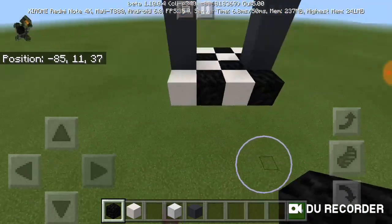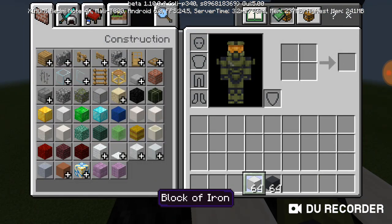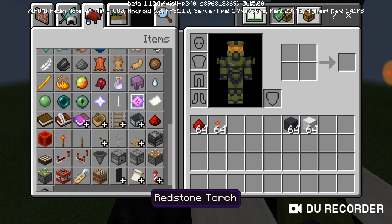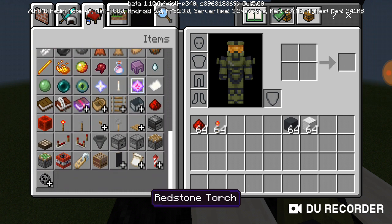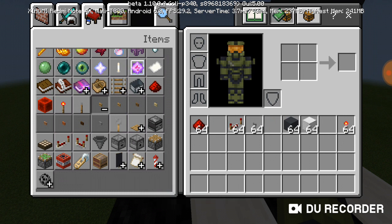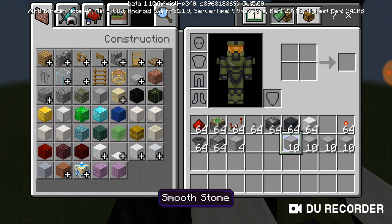Now let's do the tutorial. For the tutorial you need some blocks and some redstone. Go to items and get redstone dust and a redstone torch. There are two ways you can do this — first we'll do the button, then the lever. You will also need sticky pistons, an observer block, a hopper, and a dropper. Don't mix up the dropper with the dispenser — the dispenser won't work.